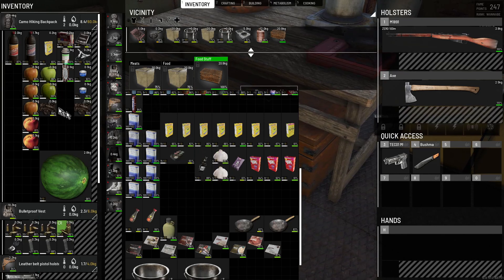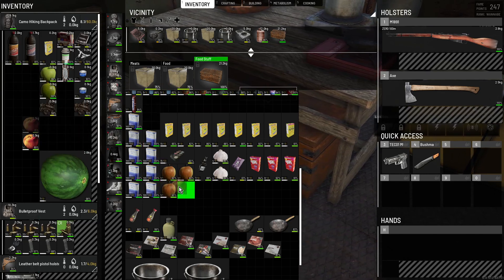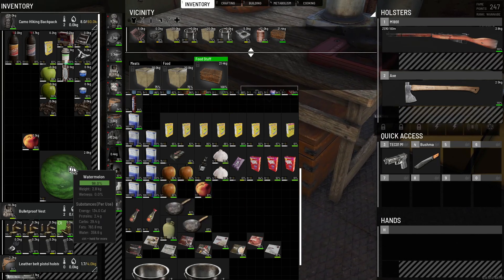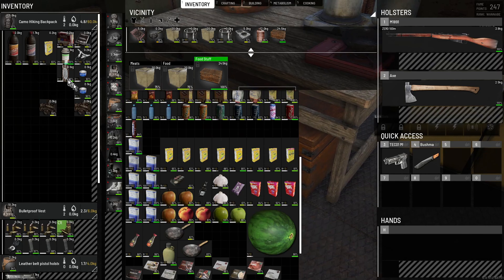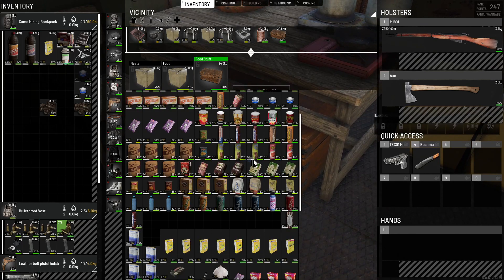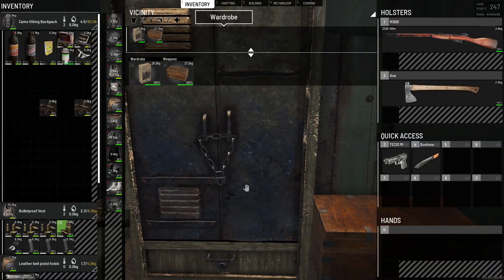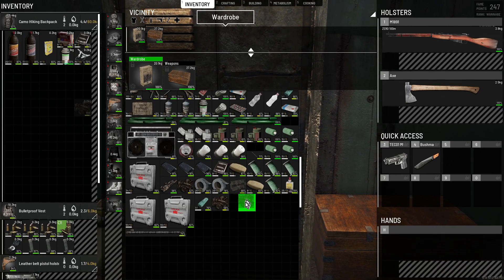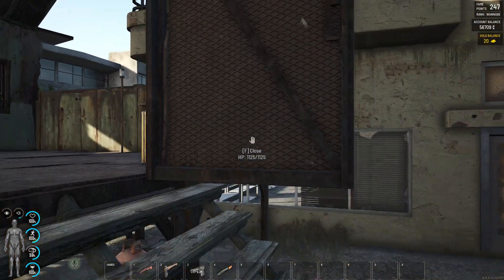I've got to cook something that uses these vegetables because if I don't they're going to go bad. I need to get rid of some of this stuff. I've got a food problem — I have too much of it. I know, crazy talk. I keep running around looting things. I should just stop. I want some more meat, so I guess we're going hunting.